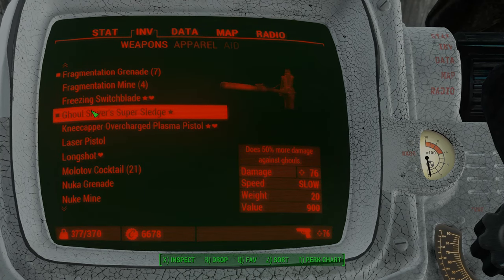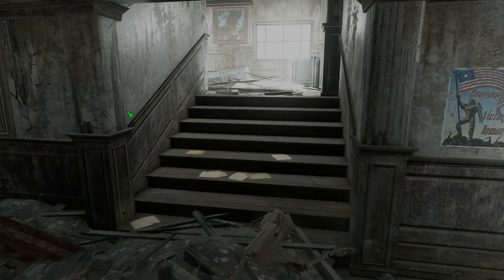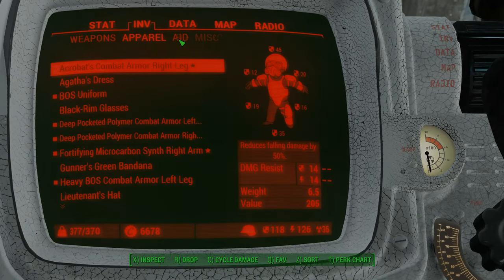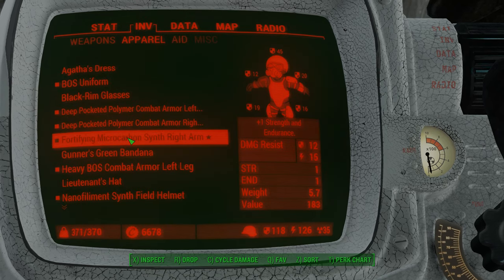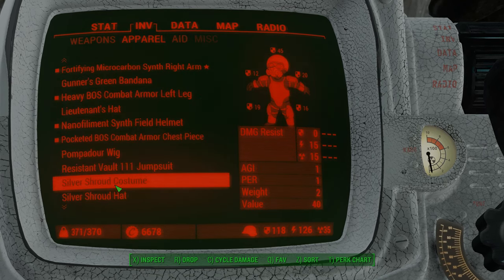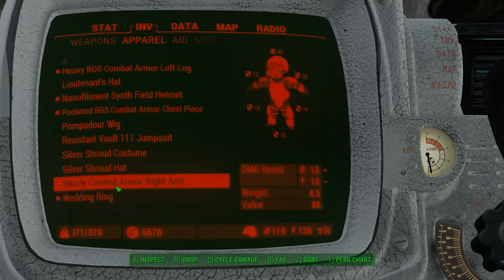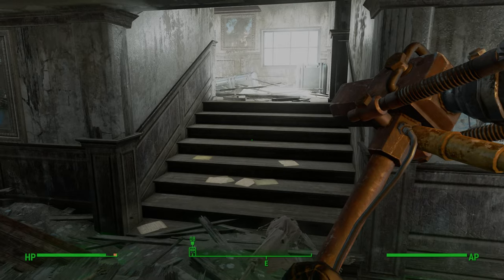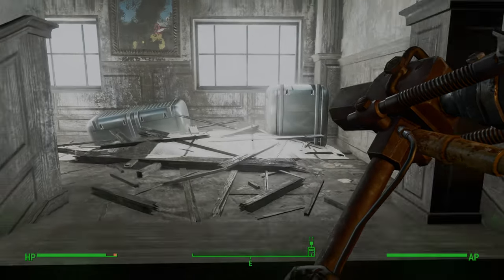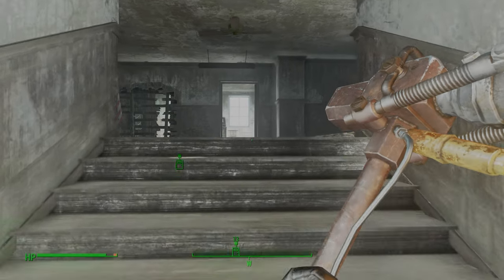That's a lot of damage though. I guess I could try it out. I am finding ghouls in here, but I'm going to have to drop something. Yeah, I can drop that — that's garbage. Let's give this the old college try. Try to beat something to death with this sucker.